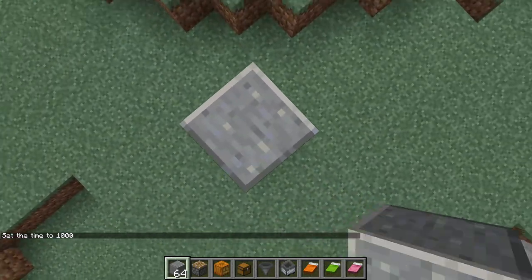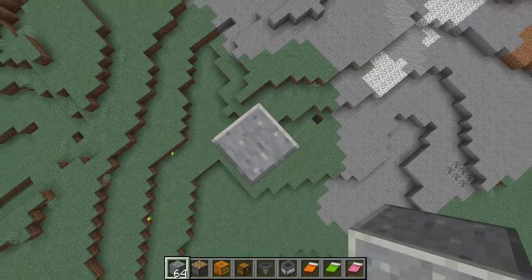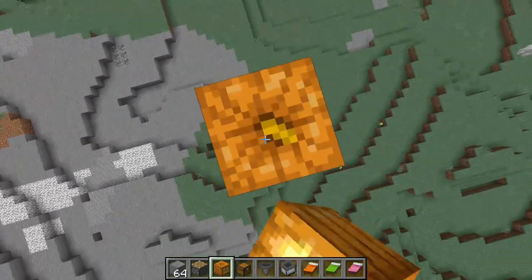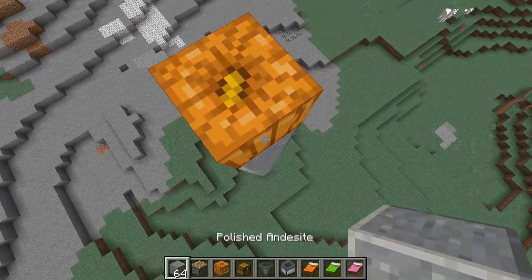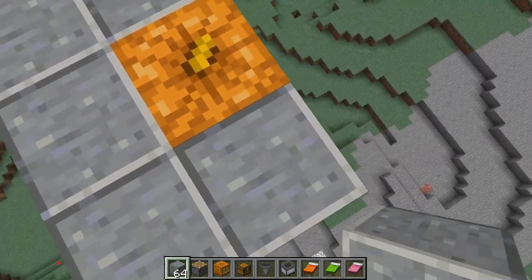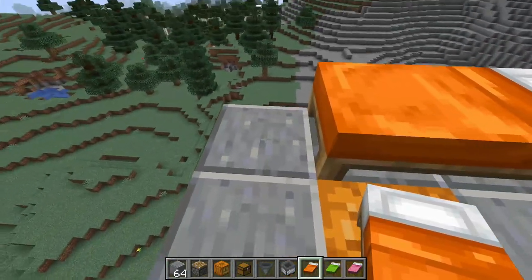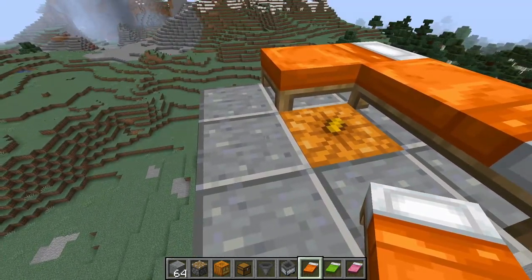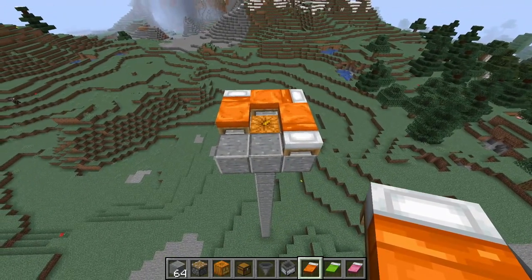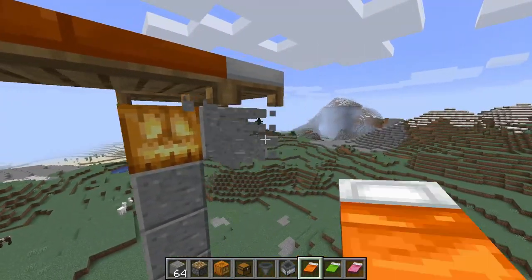The first thing you'll have to do is go up at least 16 blocks in the air because that's the only way this build is going to work really well. I went up about 20 blocks and then placed my jack-o-lantern on top. Surrounding this, take out your building blocks and place them all around the jack-o-lantern. On the platform that you just created, place your three beds in this formation. Then break all the blocks underneath the beds but do not break the jack-o-lantern.